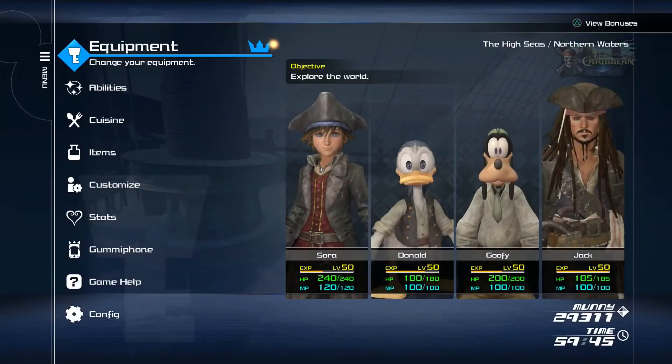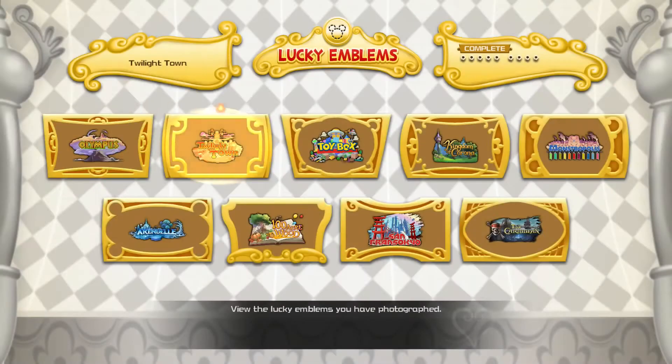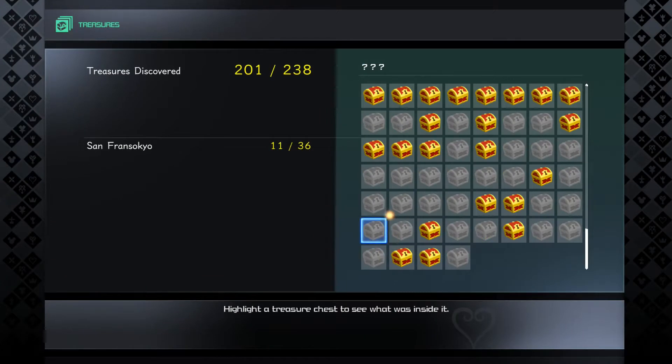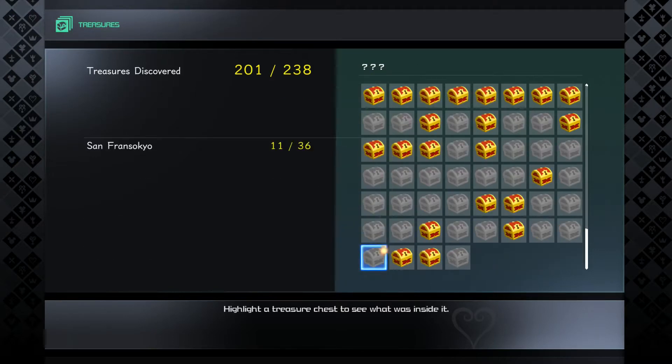We got a decent amount here — we'll go ahead and check our incoming count. We have eight emblems and I think 12 or so treasure chests, so I picked up a good amount on my initial run through. Still, quite a few left, and the next video will definitely be focusing on San Fransokyo — that one's going to be rough. There's a majority of the emblems and the chests I'm missing there.